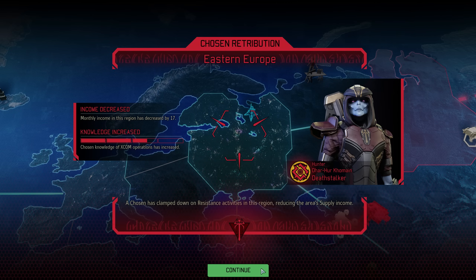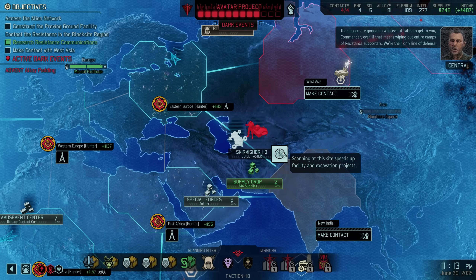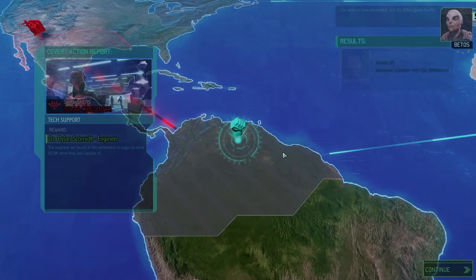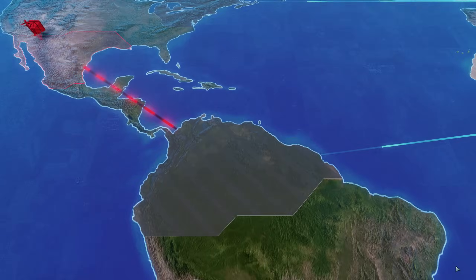We suffer another Chosen retribution at the hands of the Hunter — unfortunate, but far from the end of the world. Some good news for a change: we have completed a covert action and helped ourselves to another engineer. We can also see that Ranger Helleboros has received a promotion and a one-point mobility increase.